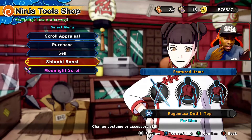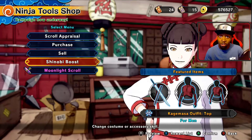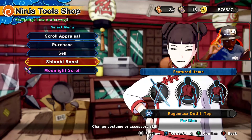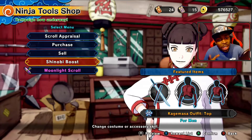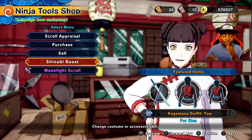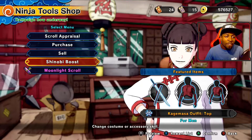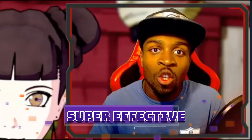I've been playing Shinobi Striker for a very long time. This is Naruto to Boruto Shinobi Striker, by the way. I noticed that not many people, somewhere between level 50 and level 200, they do all these wacky stuff but they don't have any Shinobi Boost on. In the words of Pokemon, it's super effective.